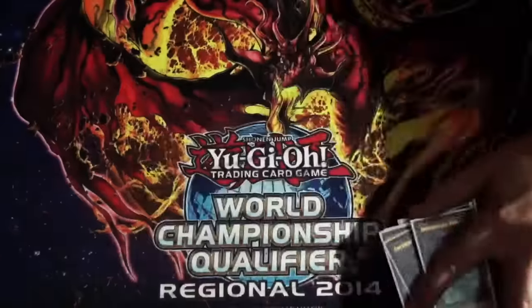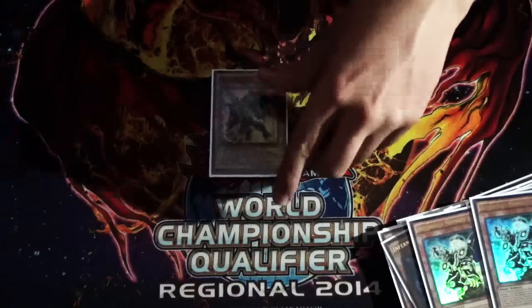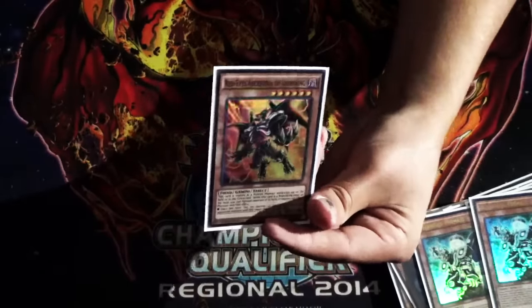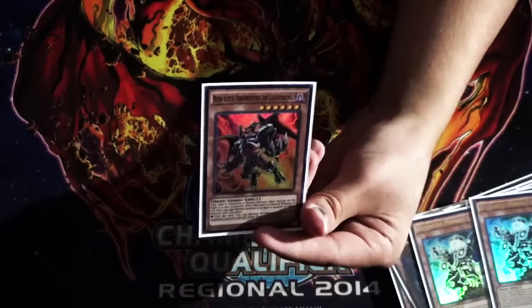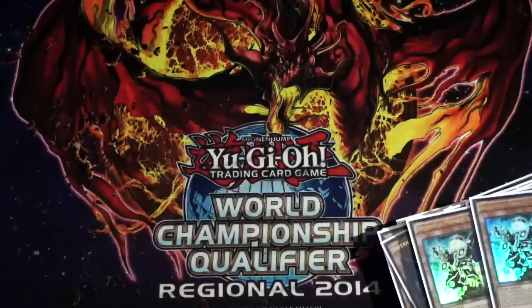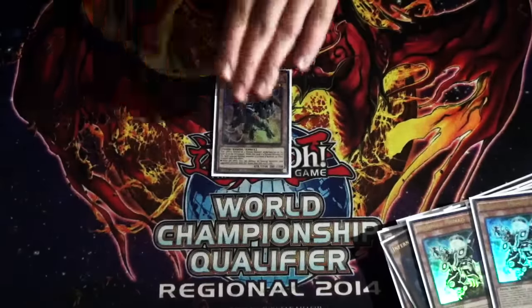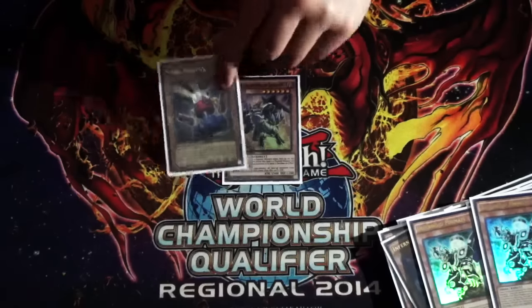That's it for the Infernoids. For the Normal Summons I'm playing 1 Red-Eyes Archfiend of Lightning. This card is so good — it's treated as a normal monster while it's on the field. If you hit it off Reasoning and you have a Normal Summon left, you summon out a bunch of other Infernoids — maybe 2 Entendles or a Void Dream — then you Gemini Summon this and use its effect: once per turn you can destroy all face-up monsters your opponent controls with defense lower than this card's attack. It's got 2,500 attack, so it's going to blow up a lot of stuff. This card was so good at the tournament.